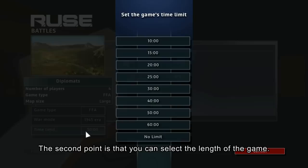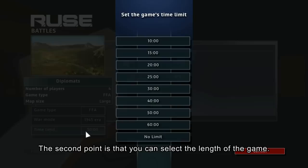That's why it's interesting to have those three different time periods. The second option is selecting the length of the game. Normally a one-versus-one game is about 25 minutes, but you can select exactly the time length you want, or go up to no time limit at all, which is the Annihilation mode.